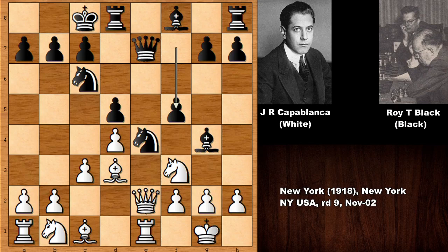Capablanca is reactivating his bishop, activating the bishop which was already active. So instead of quickly developing his pieces — his knight and his bishop are not doing anything — he is relocating his bishop to a more threatening square,